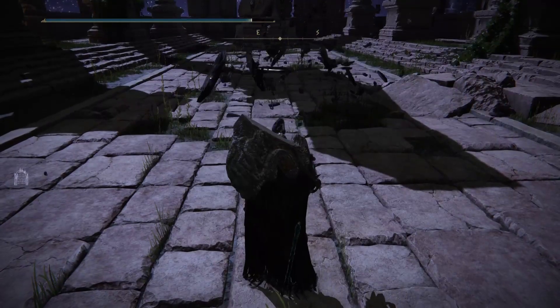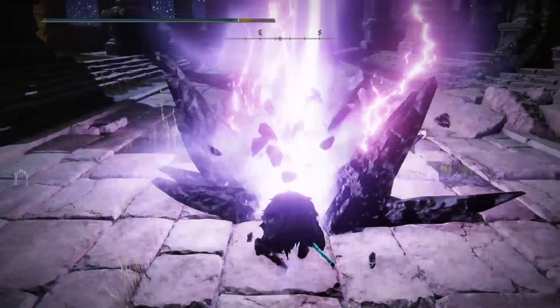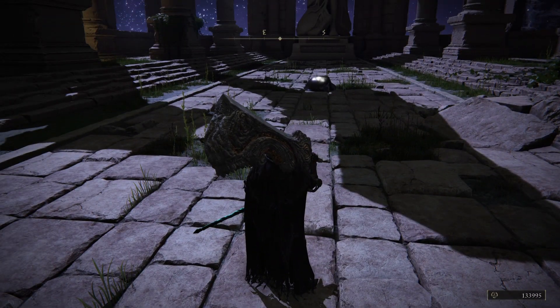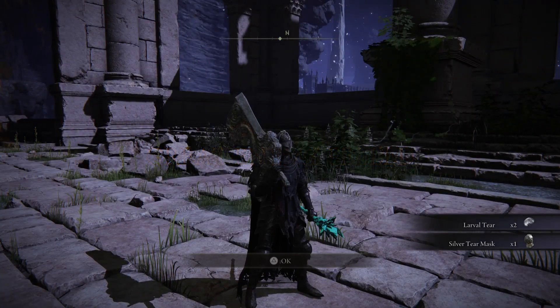Now once you use this — okay, so it missed. I have to realign myself because you cannot aim it. Now once you hit it, you can see that it's defeated, and you will see the 'great enemy defeated' message, and you don't have to fight the Mimic at all.